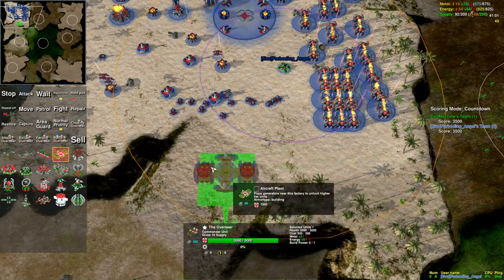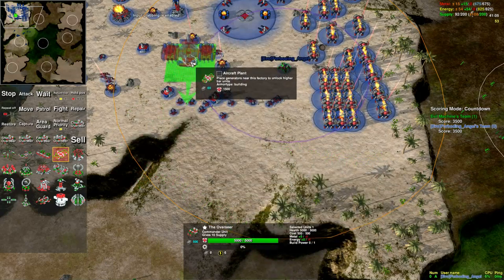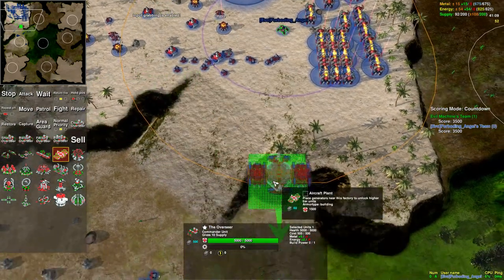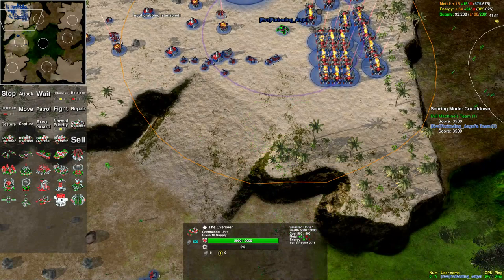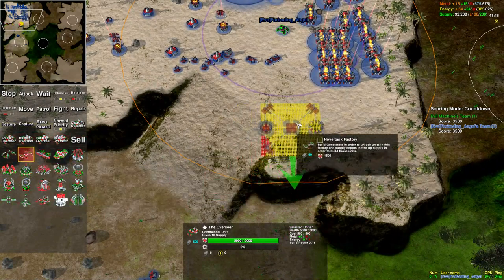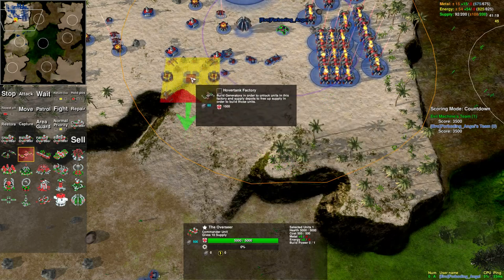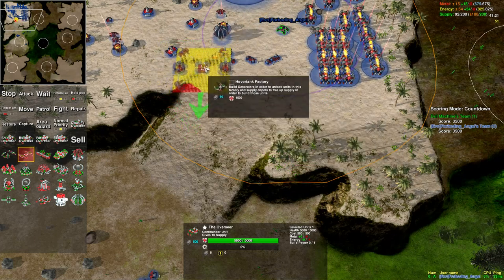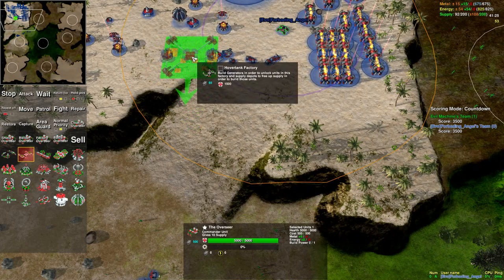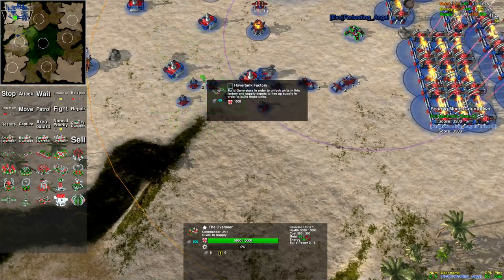When you're trying to place it, yellow means that the building is obstructed but it's resolvable — in other words, the unit can resolve the issue on its own. For example, you see yellow spots where units are; those units are going to have to move before the building can be placed. Red means that it is not possible for that to be built there — I can click on it as much as I want, but I can't do it.